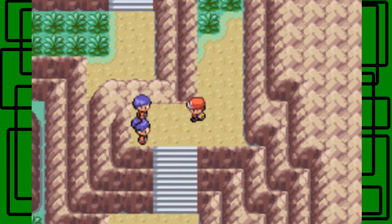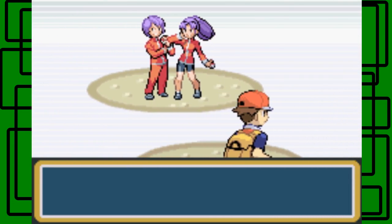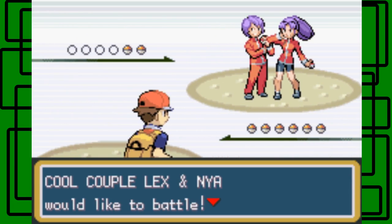We have another double battle, so Giant Green and Starman can team up again. Lex says: my darling Naya, together we could win. I think these are cool trainers. Cool Couple Lex and Naya would like to battle. Okay, Miltank and Tauros.